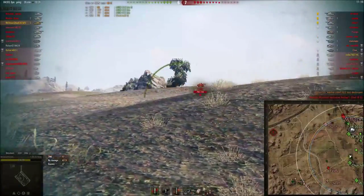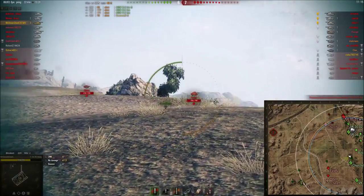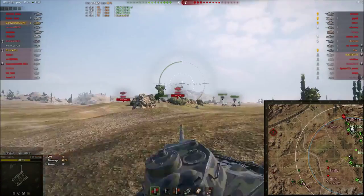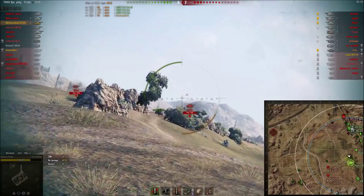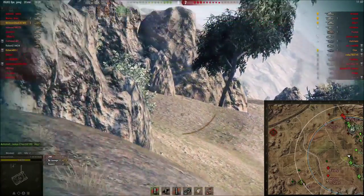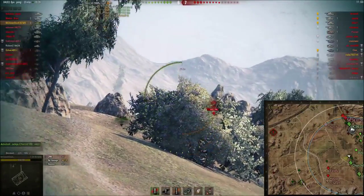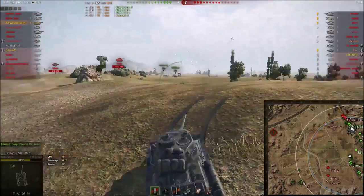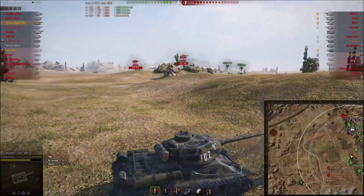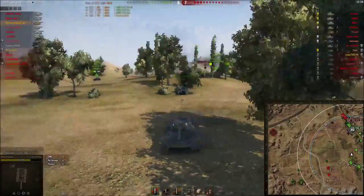Right now my priority is to hold this flank while hopefully my team can kill the remaining heavy tanks on the other flank. The problem is I can't really do much here - my gun depression is letting me down. The Rudy has seven degrees which is not that great; as you can see I cannot find an angle because there's a rock in the way, so I decide to back out and help my team again.